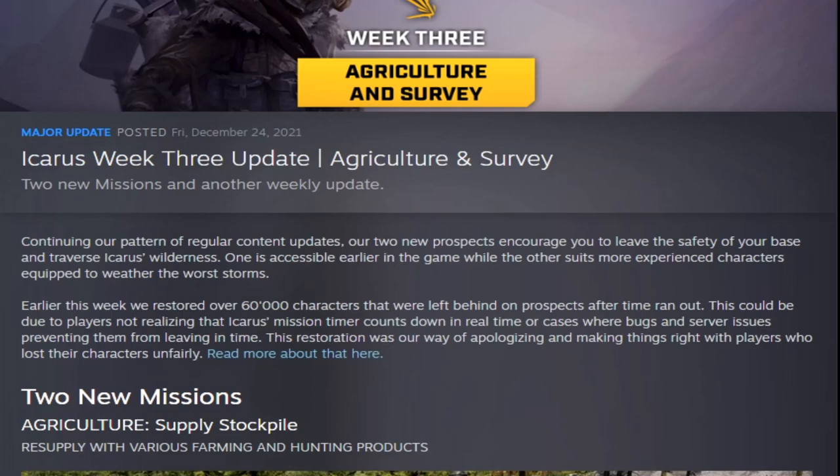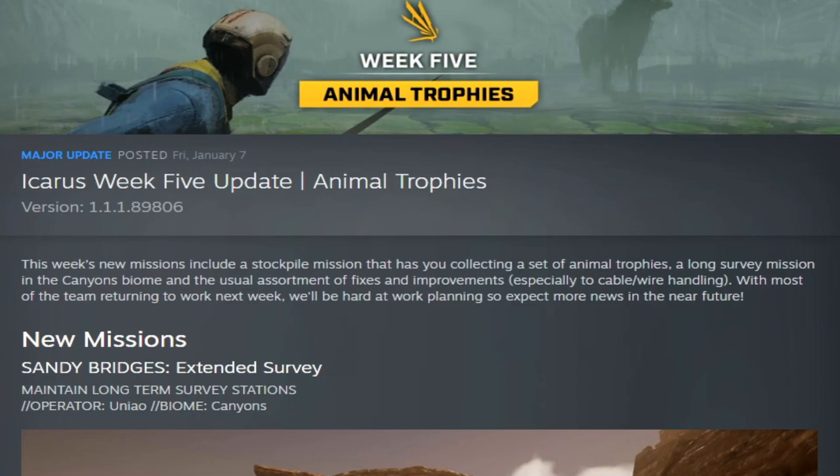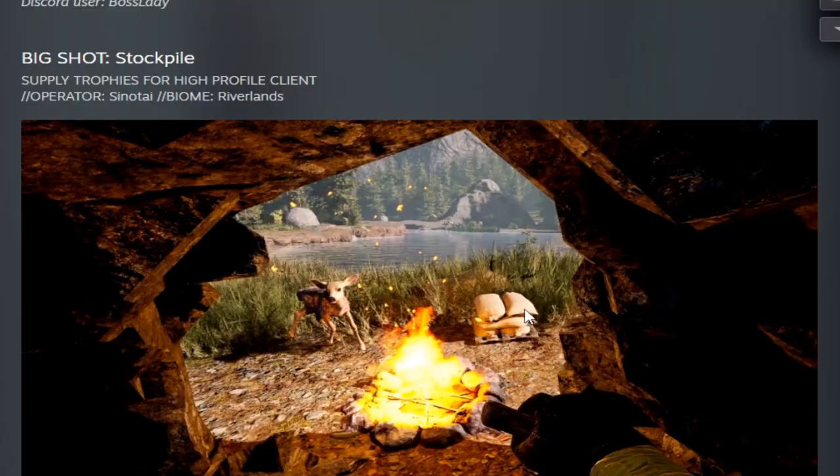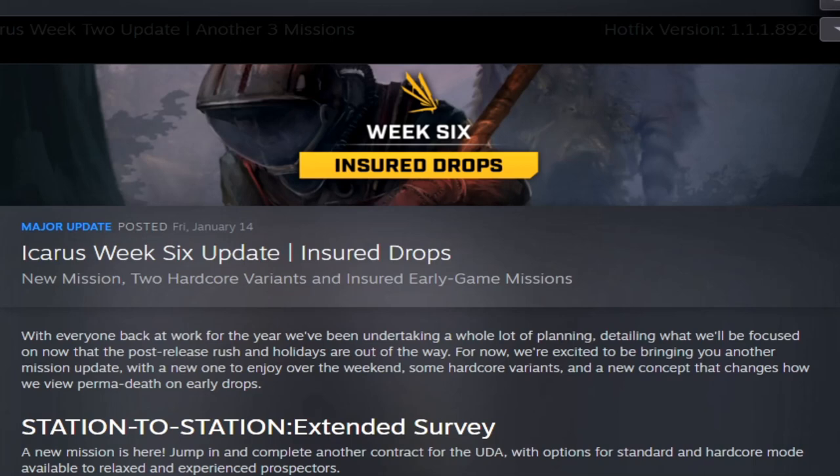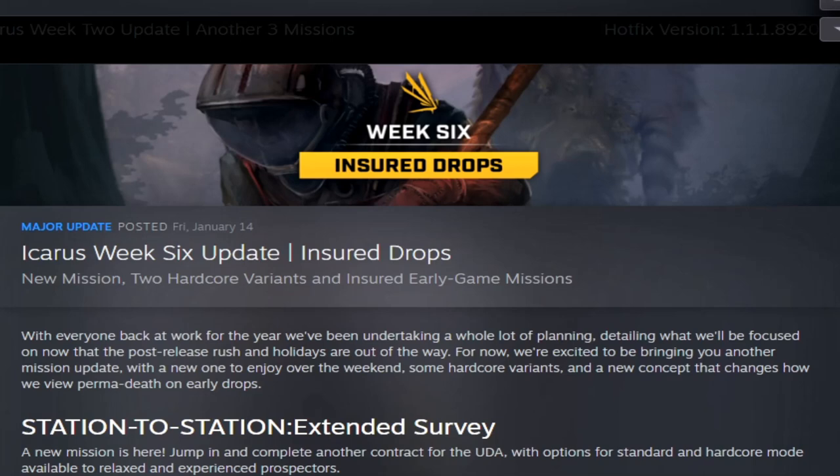Week three gave us agriculture and a survey mission — two new missions and some bug fixes. Week four brought hard mode mission variants and two new missions. Week five gave us animal trophies and the ability to do animal trophies, a new mission Sandy Bridges Extended Survey, and Big Shot Stockpile.